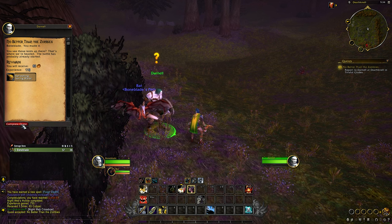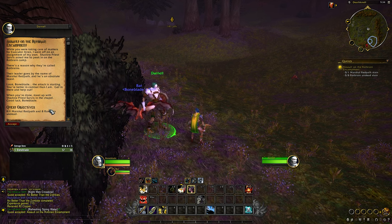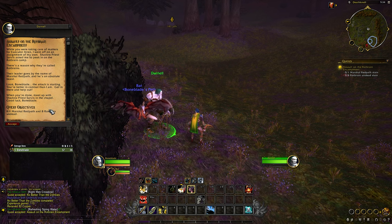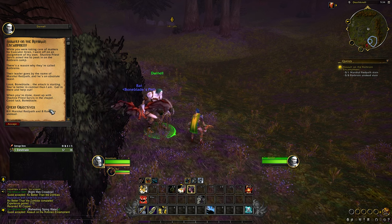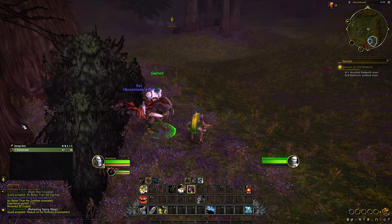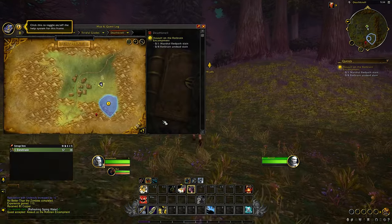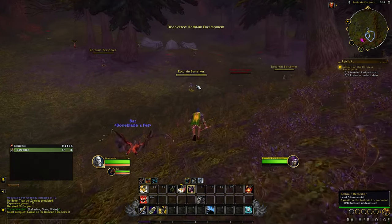So it seems like we're basically going to be an undead killing other undead — interesting. "Bone Blade, you made it! You see those tents up there — that's where we're headed. The battle has probably already started. Shadow Priest Sarvis asked me to peek in on the Rot Brain camp. There's a reason they're called Rot Brains — their leader goes by the name of Marshal Redpath and he's an absolute beast." This quest text is making me laugh — I love this guy Darnell. "The attack is starting — get in there and help out, then meet up with Shadow Priest Sarvis in the chapel. Good luck, Bone Blade." We're charging in — there's also some sort of rare here I want to battle.